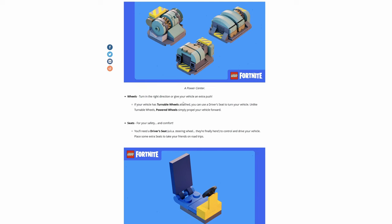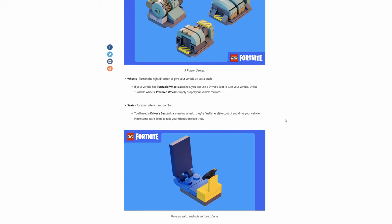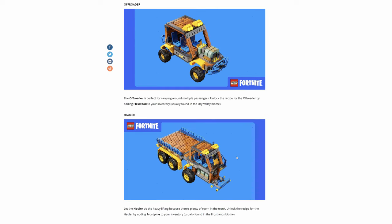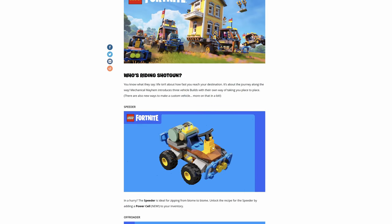Wheels turn in the right direction or give your vehicle an extra push. If your vehicle has turnable wheels attached, you can use the driver's seat to turn your vehicle. Unlike turnable wheels, power wheels simply propel your vehicle forward. So you have turnable wheels and power wheels — there's two different versions. Then you'll need a driver's seat.